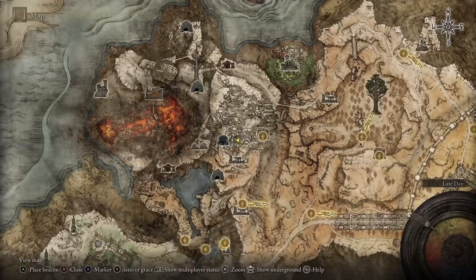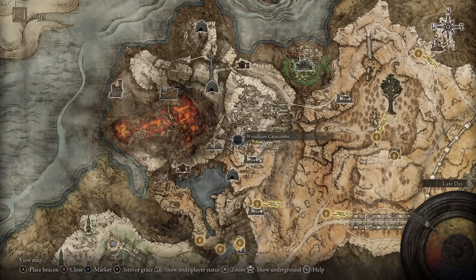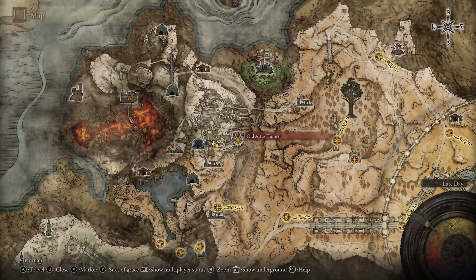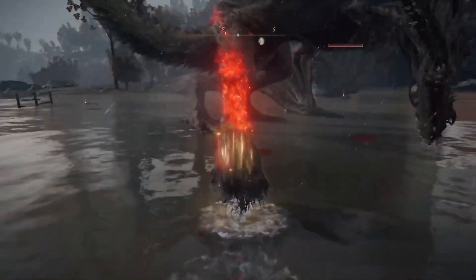This was dropped after the patch, after the morning of the patch. I'm assuming it's in the same spot, and we're able to get the Great Club from the troll there in Old Atlas Tunnel in the Atlas Plateau.